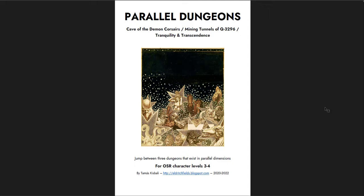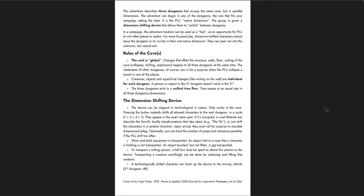The next one is a little longer, but the idea here was awesome — and this is the idea of parallel dungeons. This is essentially three dungeons in one: jump between three dungeons that exist in parallel dimensions. It's an OSR adventure, pretty system neutral. There's the Cave of Demon Corsairs, the Mining Tunnels of Q3296, and Tranquility and Transcendence. The adventure describes three dungeons that occupy the same cave but in parallel dimensions. The adventure can begin in any of the dungeons — the one that fits your campaign setting best is the PC's native dimension. The group is given a dimensional shifting device that allows them to shift between dungeons, so it will be of a very particular tone — one is kind of sci-fi and horror, one is sort of demonic, and the other is sort of like a monk's enlightenment.